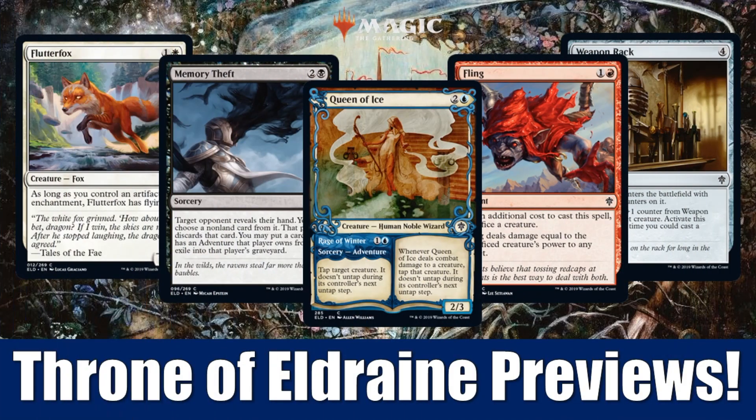Hey there, this is John from Heroes and Legends, and welcome to the last Throne of Eldraine previews video. We're going to look at the last 17 cards that were revealed today by Wizards of the Coast. Before we get started, just a fast reminder: if you're looking to pick up Throne of Eldraine products, check out FlipSideGaming.com. If you use that HEROES promo code, you can save a little cash and support the channel, which is always appreciated. But with that out of the way, let's get into it.